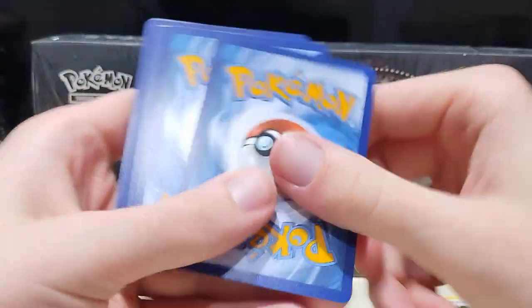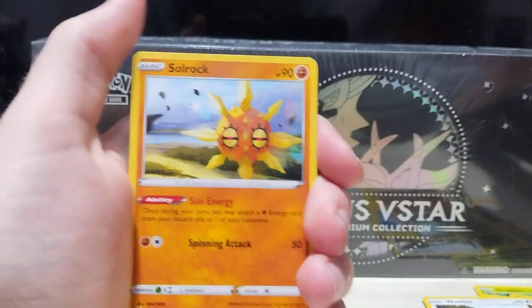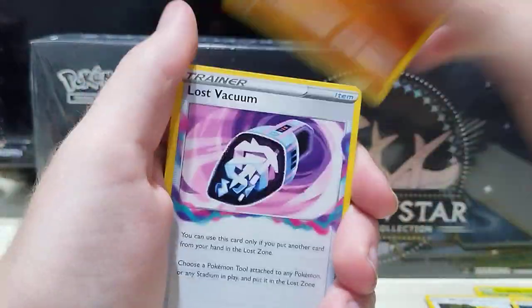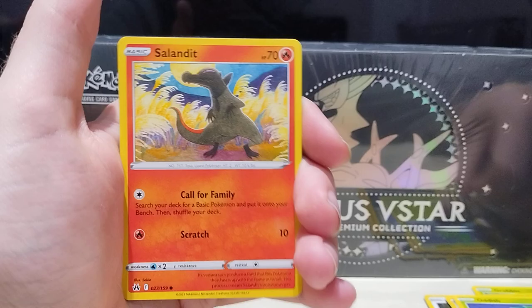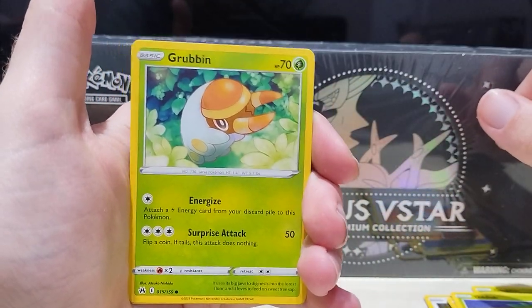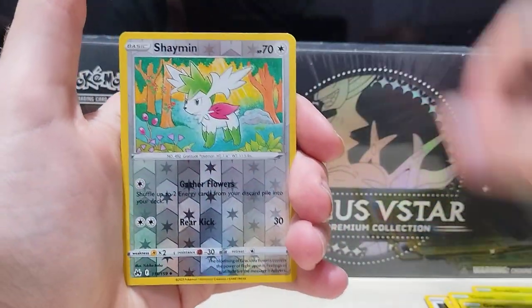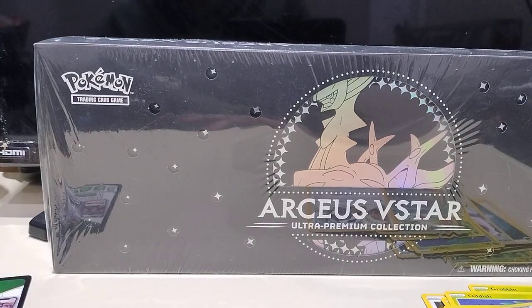This is our last pack of Crown Zenith from that booster bundle. We gotta hope for some last pack magic to make this all worth it. At the end we'll go over what we did pull. We got a Lost Vacuum, a Luxio, a Koffing, Oddish, Energy Search. We got a Shaman Reverse and a Double Non-Holo. So we got kind of wrecked on that one.